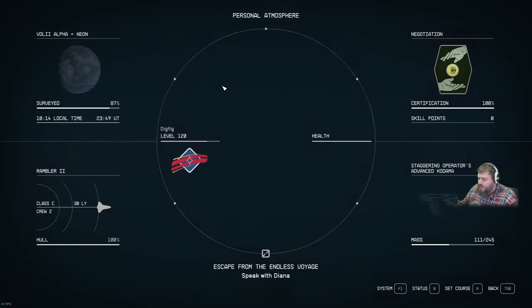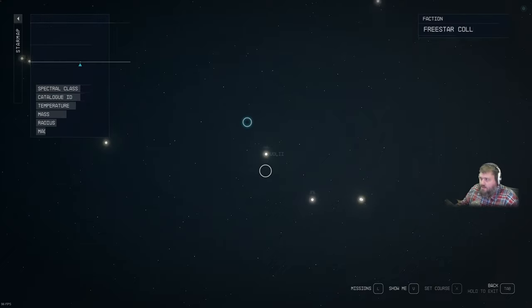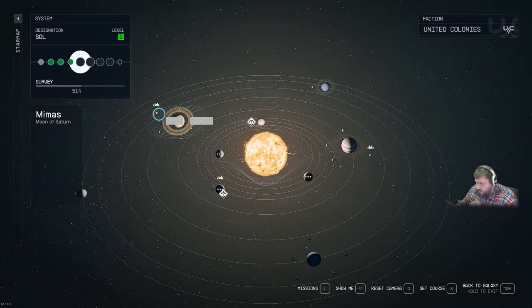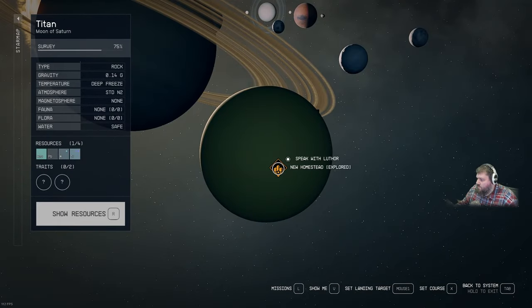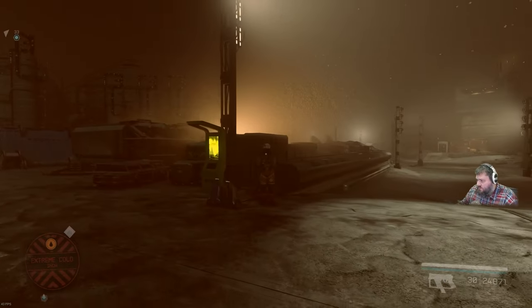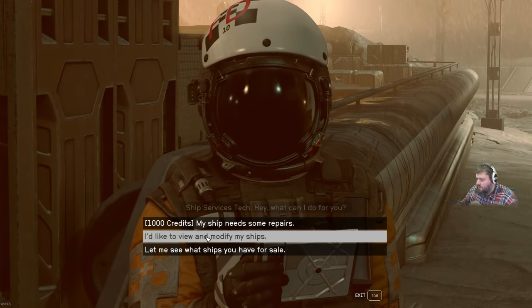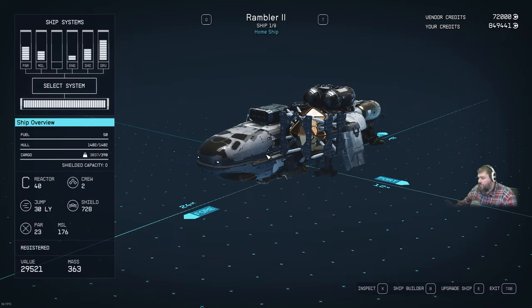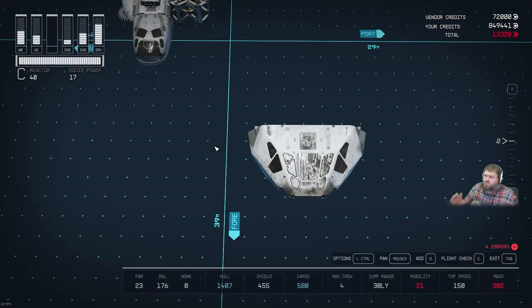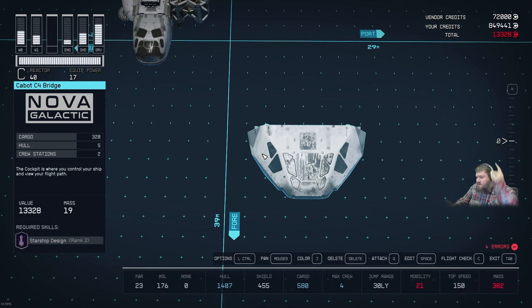Head to the Sol system, Titan specifically. Open the map, zoom out, go to Sol above Alpha Centauri, click on Titan, come around to New Homestead and land. At New Homestead, talk to the ship technician and go into the Ship Builder. There is one item on the shopping list: one Cabot C4 bridge. Delete the cockpit and the braking engine below it, and stick the Cabot C4 bridge right on the front.